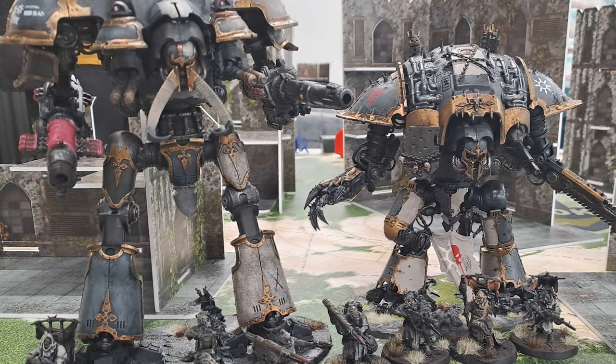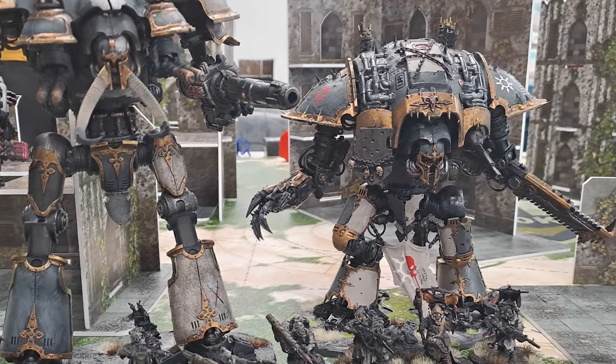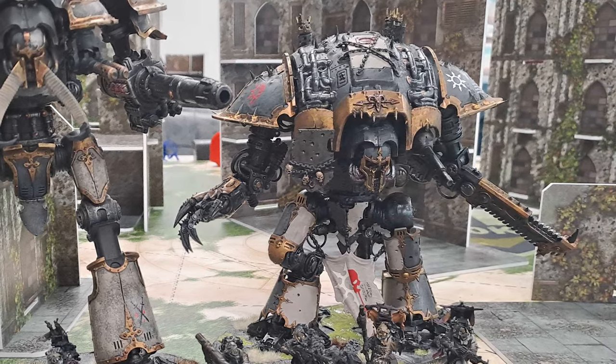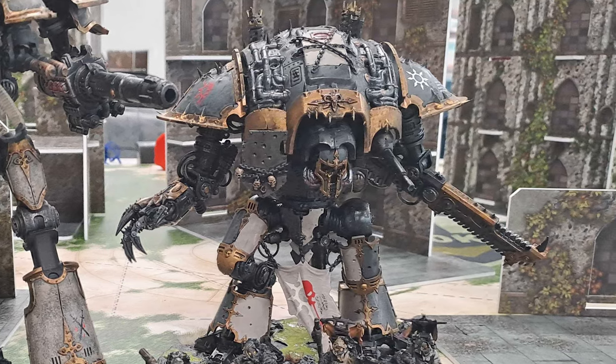Each knight here incorporates the bluey grey armour panels, with some eggshell coloured panels as well, with no hard and fast rule on where they need to be. And a whole bunch of gold trim, as all knights should. I can work with all of this.